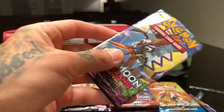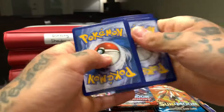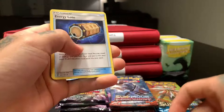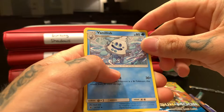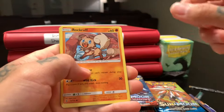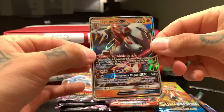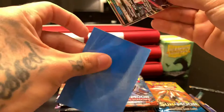Right back to the Guardians Rising. Here we go — I guessed fire and it's a psychic energy. Lodo, Aqua Patch, Vanillish — he's vanishing somewhere — Patrat, Snorunt, Murkrow, Salandit, Rockruff, Garbodor, reverse holo, and Lycanroc GX! I love it! Going ahead and sleeving that up.